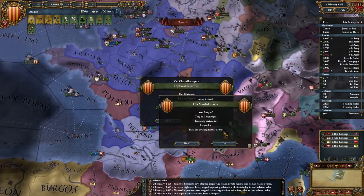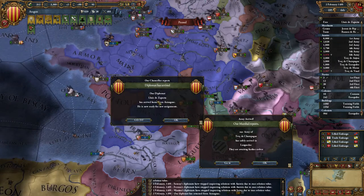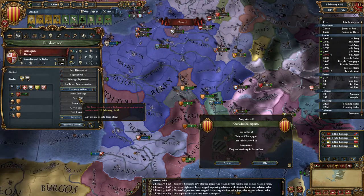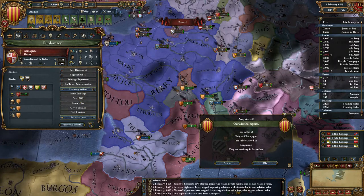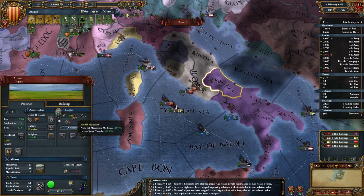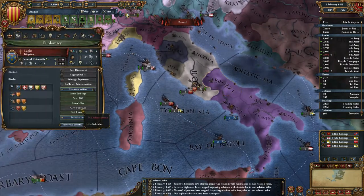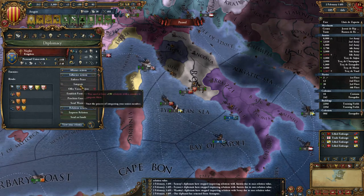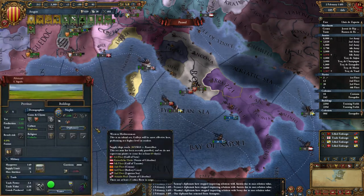I'll wait until my training fields are done so cannons are a bit cheaper. Diplomat arrived back from Army Next. I have to wait until the 26th of February.